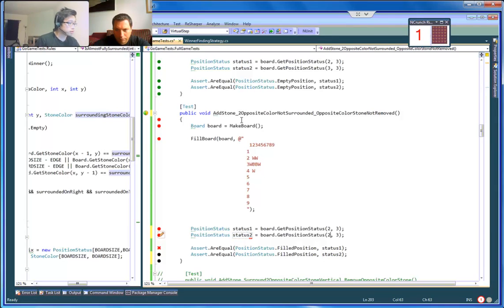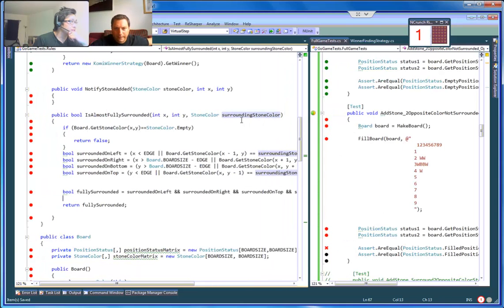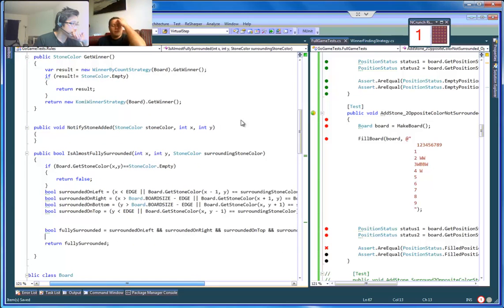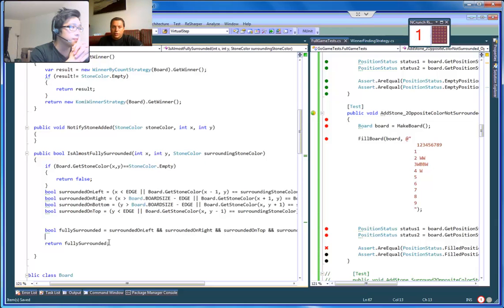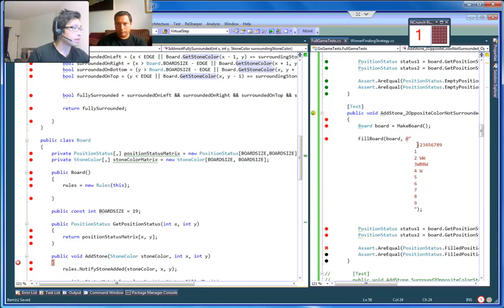Alright, let's get rid of this assumption. I definitely think it has to do something with this logic — 'almost fully surrounded.' I'm sure the bug is that it thinks it is fully surrounded and then changes the stone color. No — the bug is it is fully surrounded but we shouldn't be removing it just because it is almost fully surrounded.